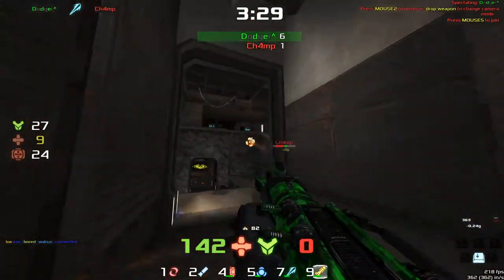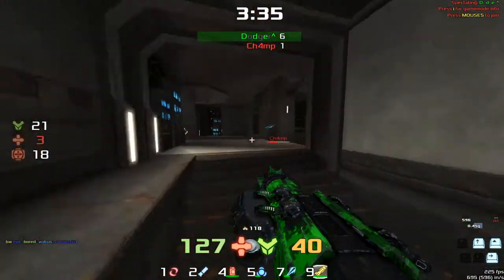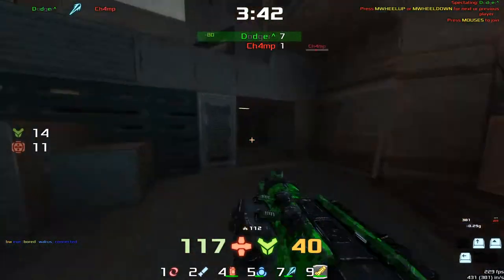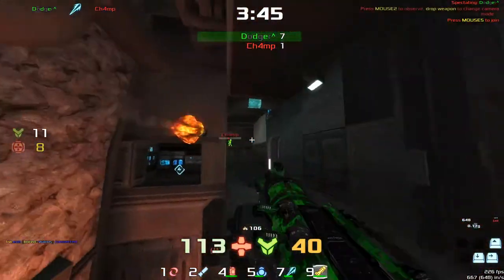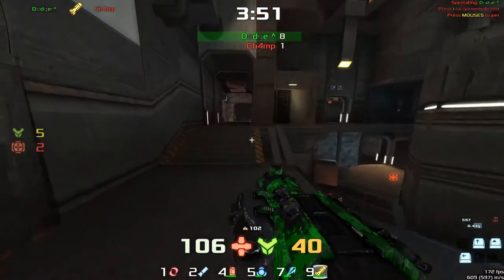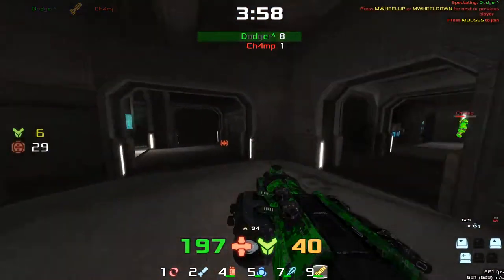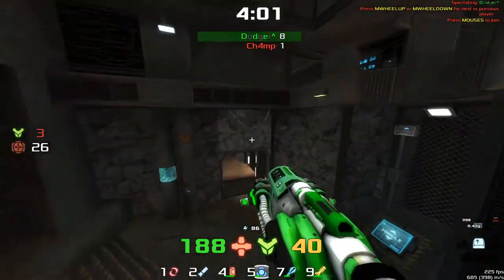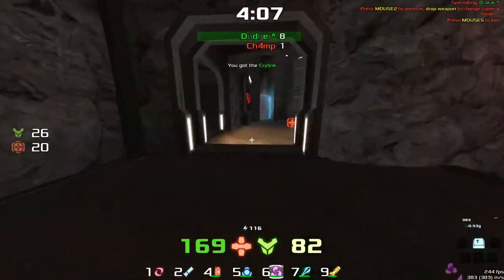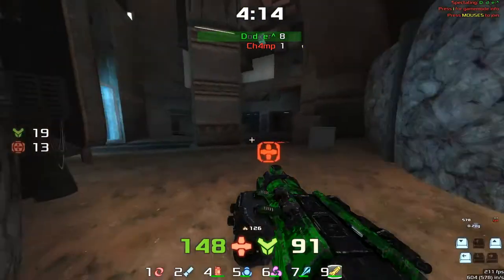Dodger wants this — you can see that he wants this. If he can make this, he's two maps up and he's only got one more to find, and this is his map choice. That's five kills in a row — get the Rage. But Dodger just hasn't quite got full control of this map; it's very difficult to get full control with the extra of no 100 armor.